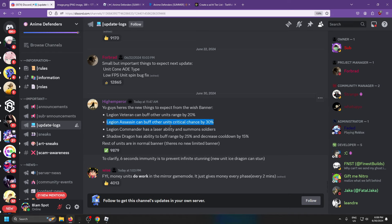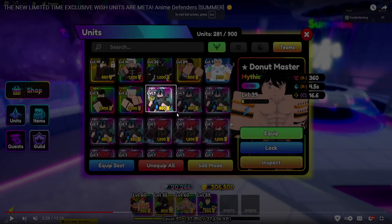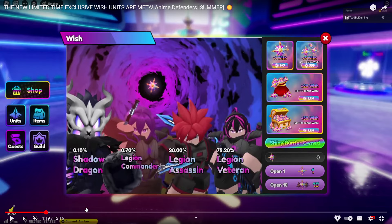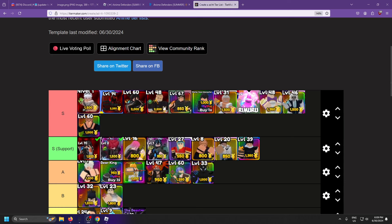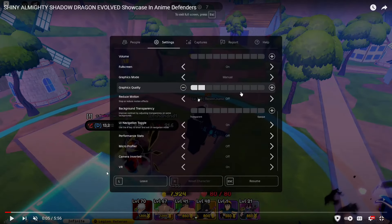From the update log: Legion Veteran buffs other units' range, and Legion Assassin buffs critical chance. This is busted — Legion Assassin and Veteran are very good units. Legion Veteran has almost 100% chance of getting. Legion Commander is a little rarer but Legion Veteran is pretty easy to get. I'd say Veteran is worse than Assassin though because range is good but critical chance is just better. I'm putting her below Pink Rock Star.